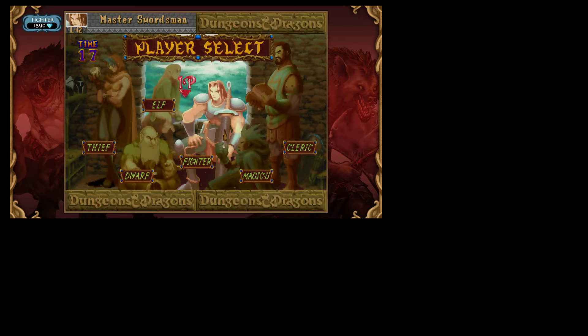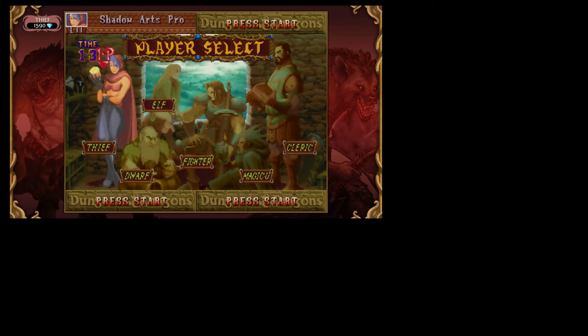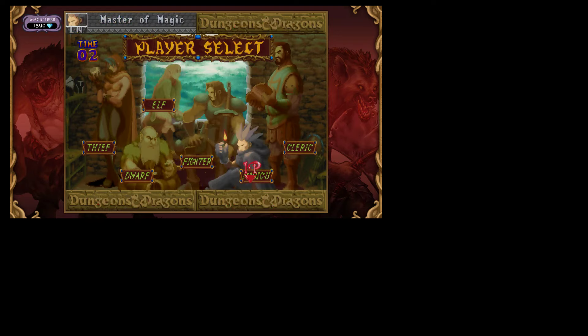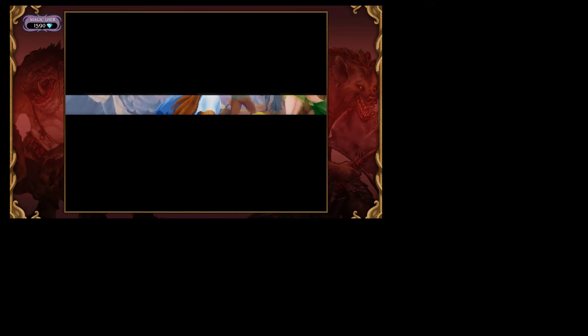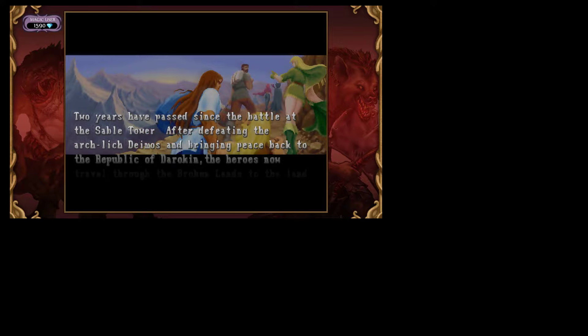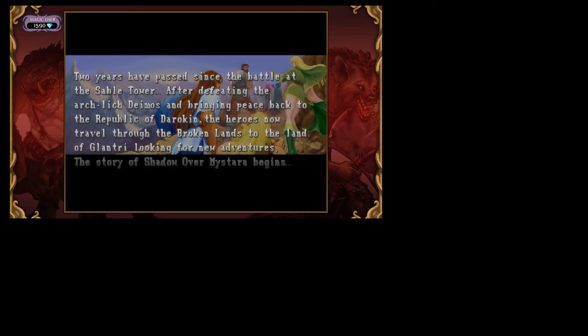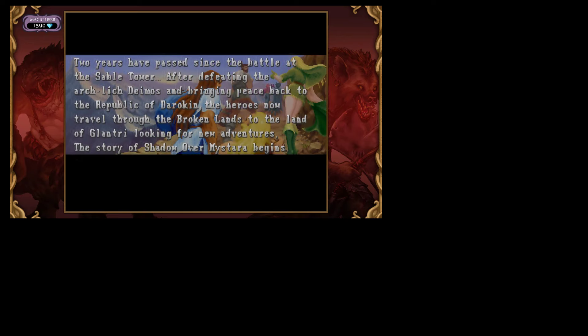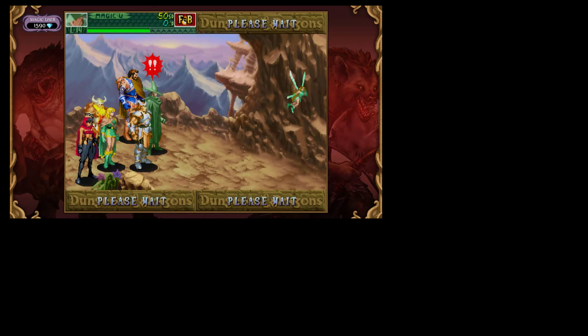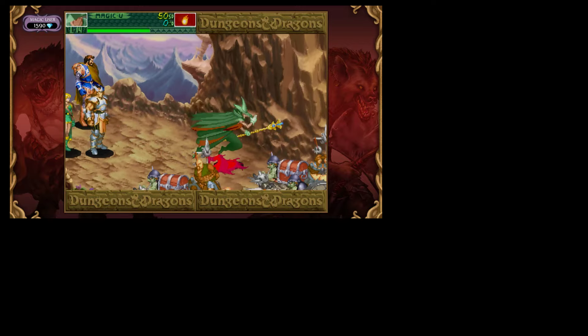It looks like it's a 64-bit game, and you get to choose between around six different classes in D&D. So I'm choosing the mage today. The game starts you off with a scenario where you have to go to the tower to bring peace back to the land, and that's why the game's called Shadow Over Mysteria. It's a 2D beat-em-up that plays like Double Dragon and any other beat-em-up people have played before.